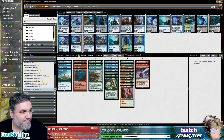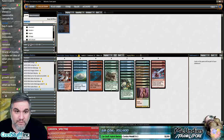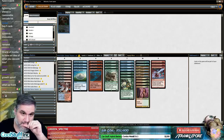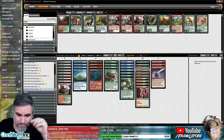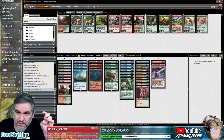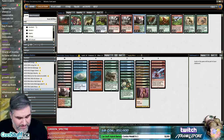All right, we want to add lands — Steam Vents, Breeding Pool. That one Stomping Ground — I don't love Stomping Ground here because the things you want are triple blue, double red, double green. We want two Stomping Grounds, and then we want Misty.